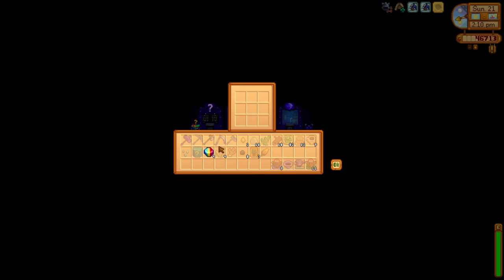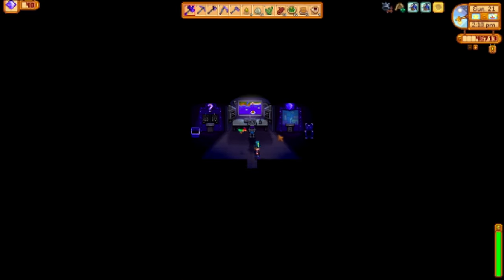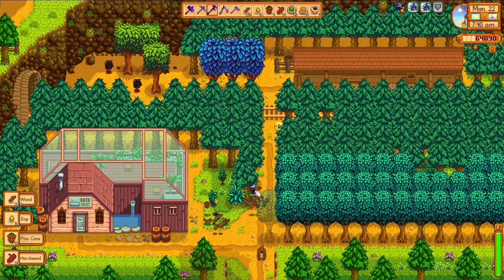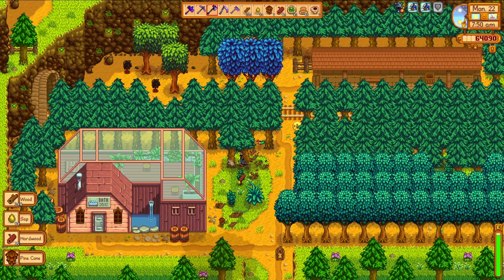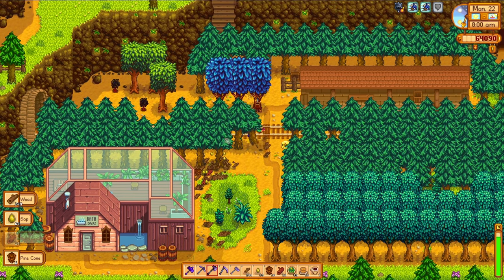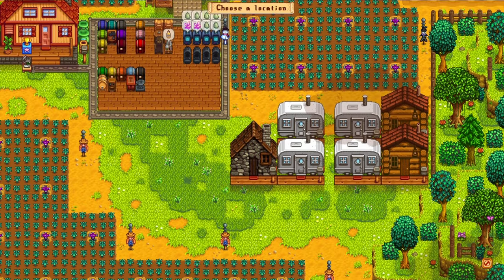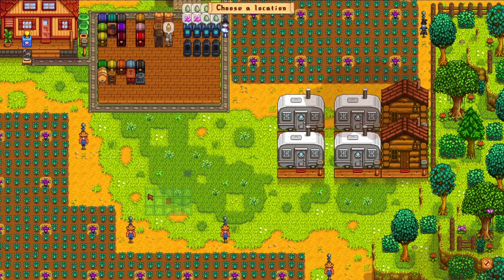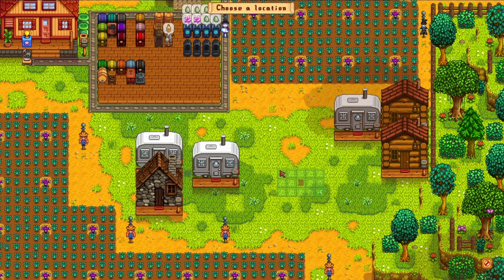Then it's back to Ginger Island to turn in those prismatic shards. I can't really afford anything impactful with the key gems yet, so I'm just gonna hold on to them for now. It's more of the same doing my loop of Ginger Island, and coming back on day 22 to the tree farm. I did use tree fertilizer on it, which is why this batch grew so quickly. Tree fertilizer has definitely been my biggest sink of fiber so far, because I want kegs and I want casks.